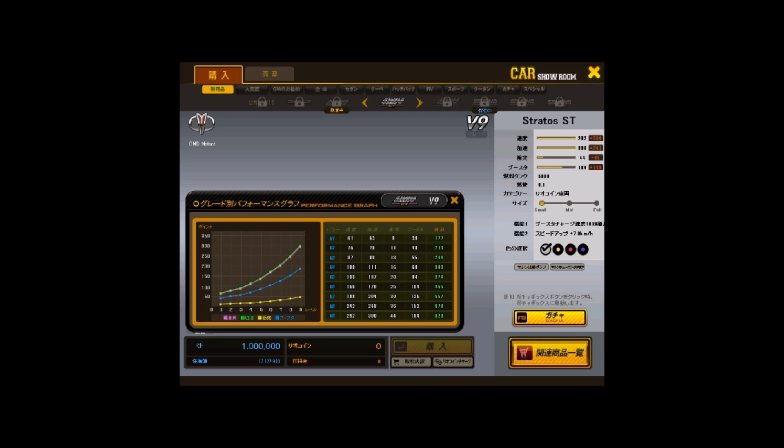The boost is pretty mediocre, but you have to sacrifice something. It does have 44 durability, which is better than minimal, and durability can be helpful when you need to repair in the middle of a race.